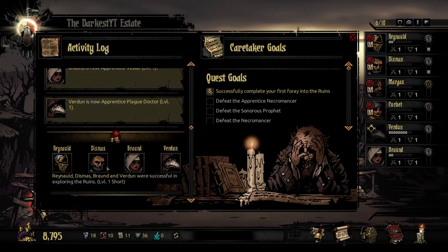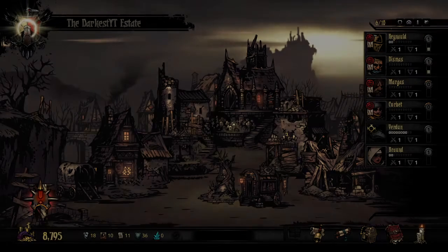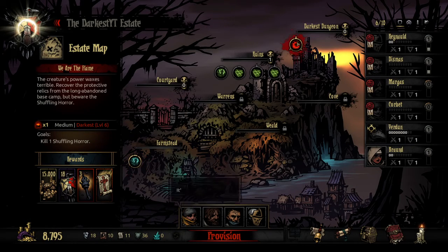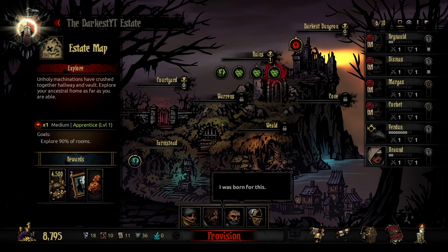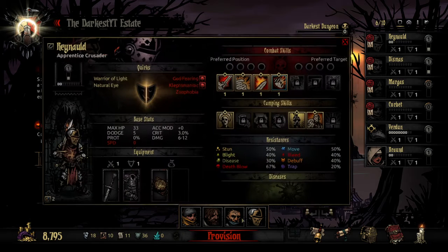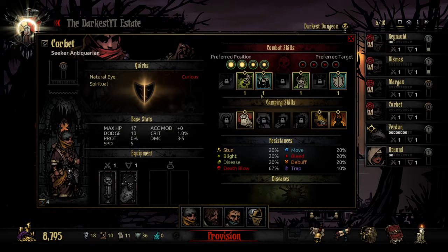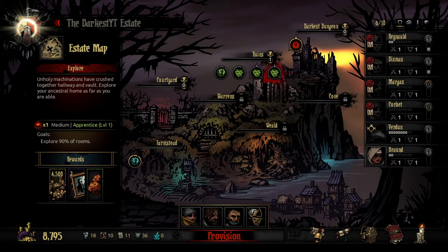We went out into the ruins for a short mission. And this time we are probably going back to the ruins. I took a look last time to see what we'd want to grab. There's actually not really any good trinkets here. So what I decided is we are going to take Raynald, Dismas, Margus, and Corbett — the two new additions we had in — and go into the ruins to do a medium mission.